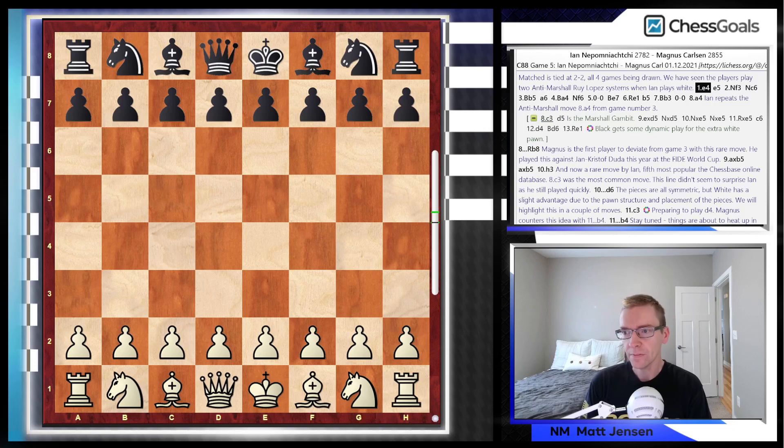Here we go with a game 5 recap of the World Chess Championship. The match is tied 2-2. All four games have been draws, and we have seen two anti-Marshall Ruy Lopez systems when Jan plays white. And here we go again, Jan playing white.